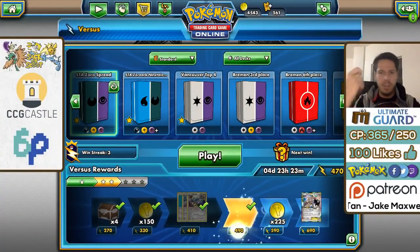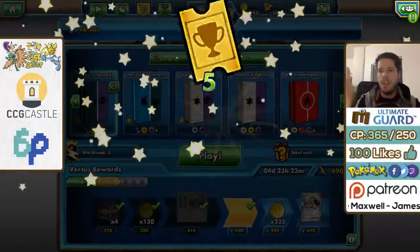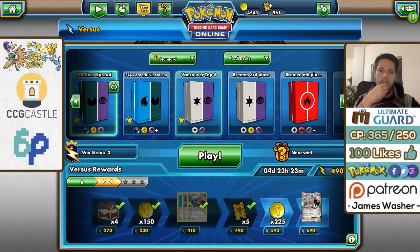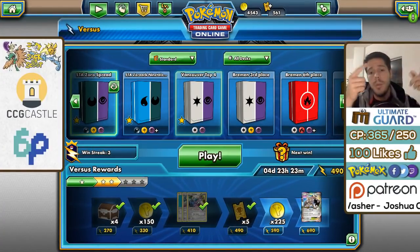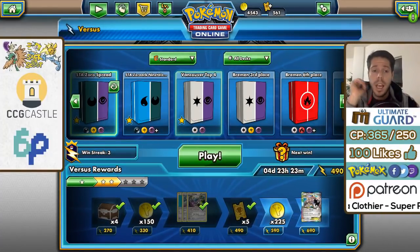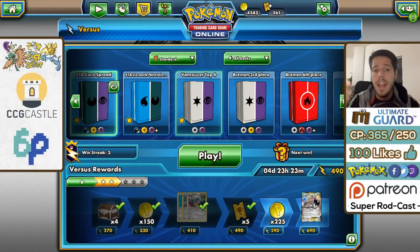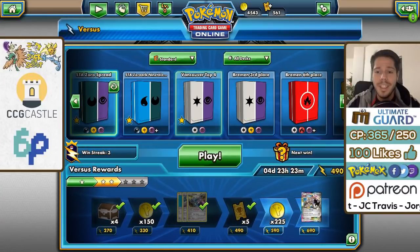I think my opponent played poorly that last turn — I don't know why you would Rescue Stretcher three Pokémon back instead of just getting a Lele to find an N and reduce your opponent down to one card. You have to recognize what your opponent needs to win and reduce the chances of that happening. We'll take the win though! Don't forget to leave a like. I'll see you guys on the stream later today. Sorry it's only one game — I'm pressed for time. Leave tech suggestions down below for the stream. Thank you so much, bye-bye!